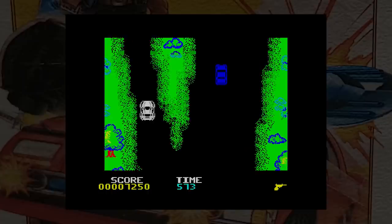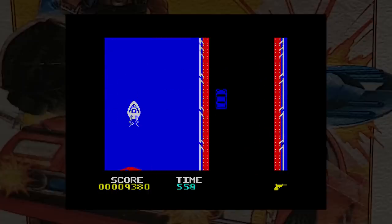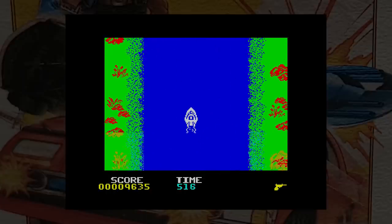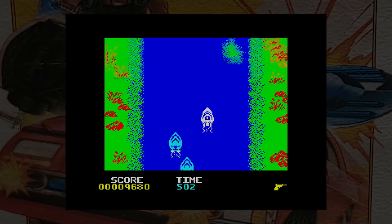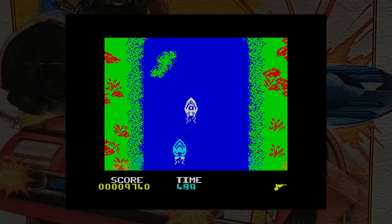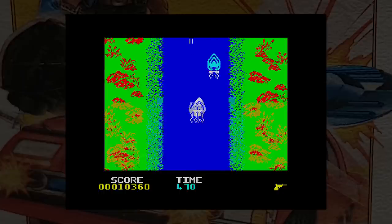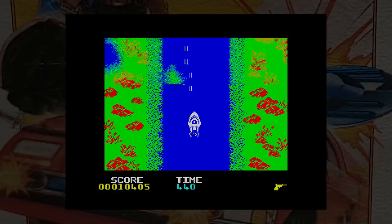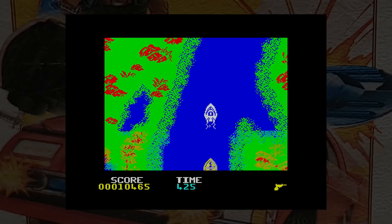If you take the correct fork in the road at one point, you will switch to a jet boat and continue playing on water. If you get far enough, a weapons van will arrive and you can drive into the back of it and upgrade your weapons, getting things like missiles or oil slicks.